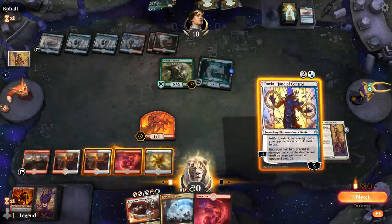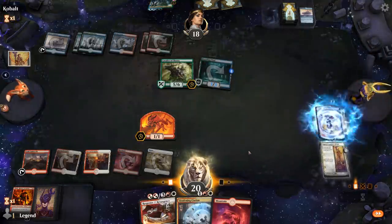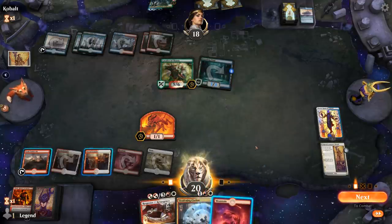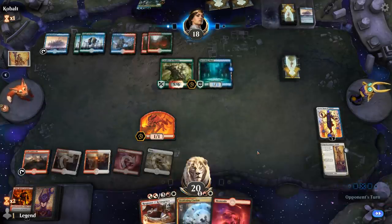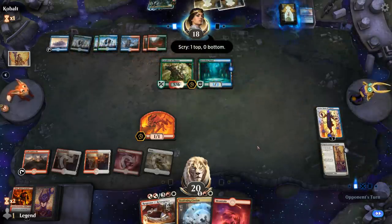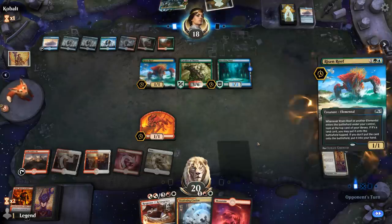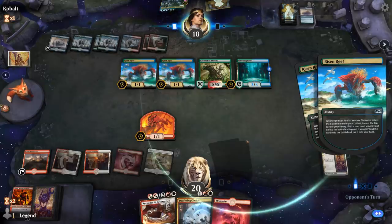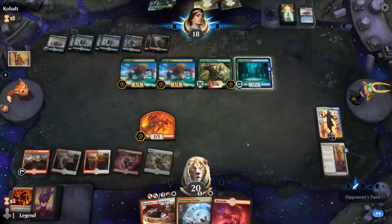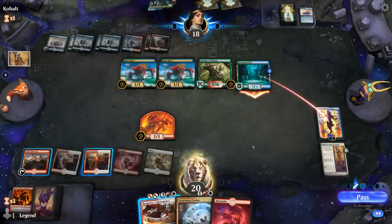Dovin can target Cavalier, and then we'll probably just pass a turn. We could play the land — might want it in case we find Thrill of Possibility. Casting Clarion just to kill the 3/3 doesn't seem quite worth it. It's going to be a Risen Reef into Uro, perhaps into another Risen Reef. The opponent does have enough cards in the graveyard to escape Uro. Now Elspeth Conquers Death and Clarion look a lot more appealing. If they attack Dovin I can block with a Devil and take out a Risen Reef.